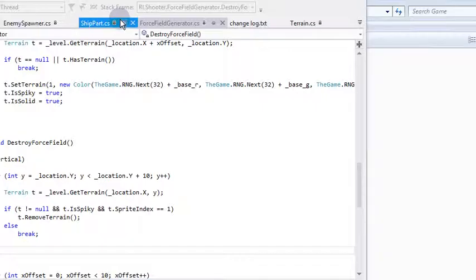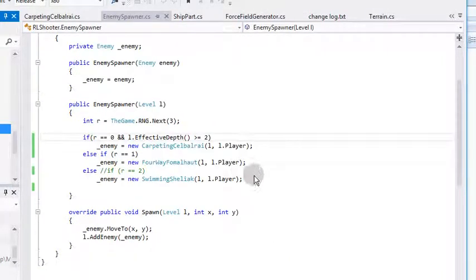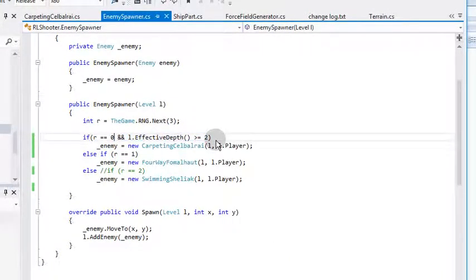I just died. So I'll go through the code and make it so they can appear anywhere. I'm looking for the monster spawner thing — I don't even know how my own code is sorted. It's because the folders are collapsed. Let's just make these appear from anywhere.